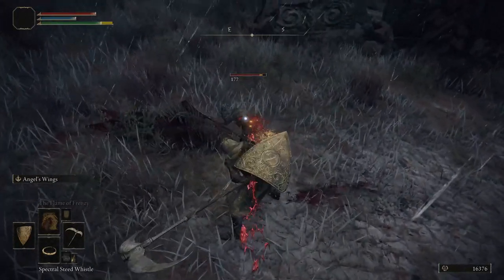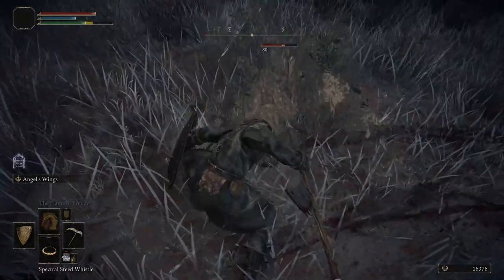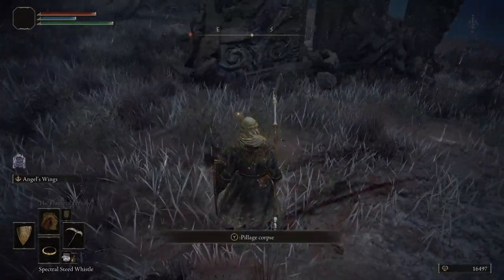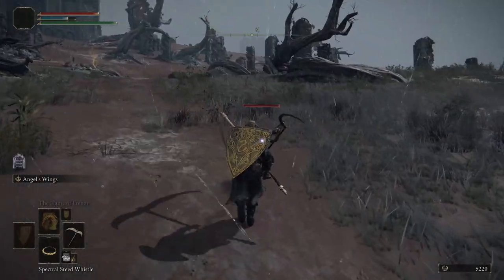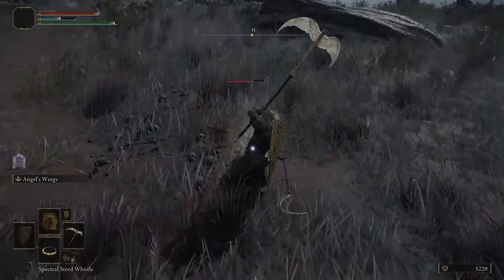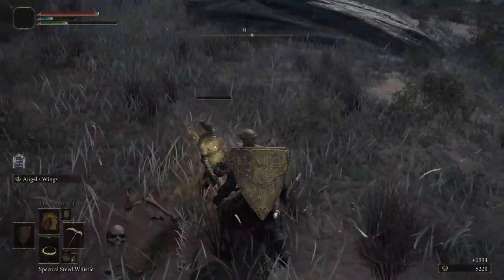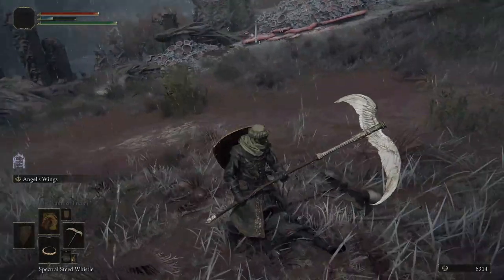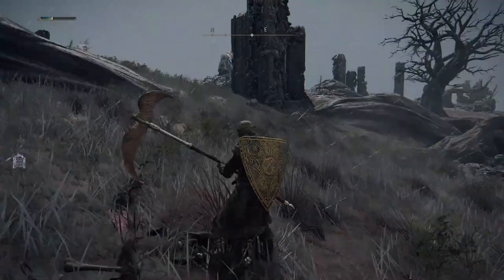So right out the gate, you can probably tell that it's got a bit slower of an attack compared to the starter sword, but it does deal a bit more damage overall. And most importantly, it does apply the blood loss buildup. It'll excel even further once you get a few somber smithing stones into it. The two-handed weapon skill is Angel's Wings, which is pretty badass, does great damage, and only costs 17 FP to use. The only downside is that you cannot infuse any ashes of war with the scythe. You may also want to pay attention to any enemies or bosses that may have holy resistance, because you'll certainly do a lot less damage and likely need to switch to a different weapon.